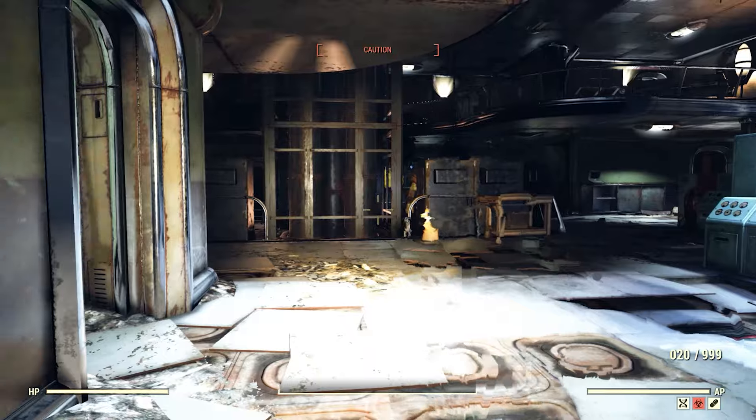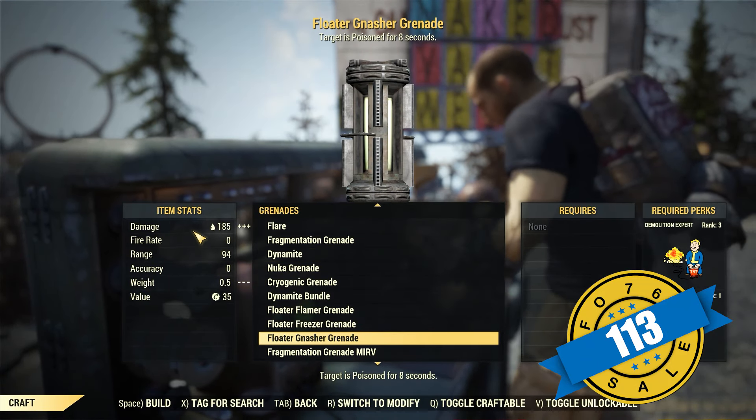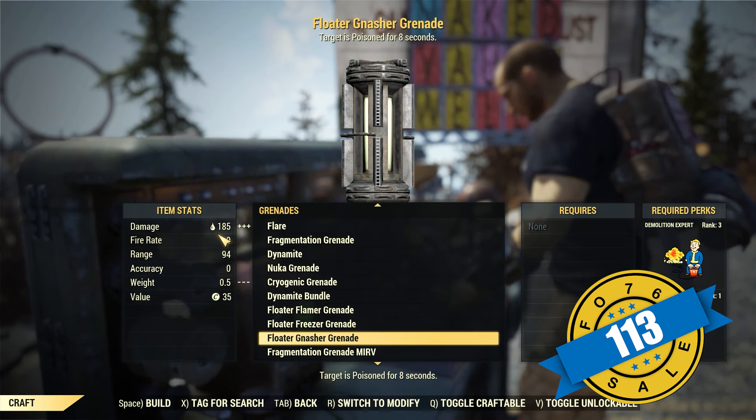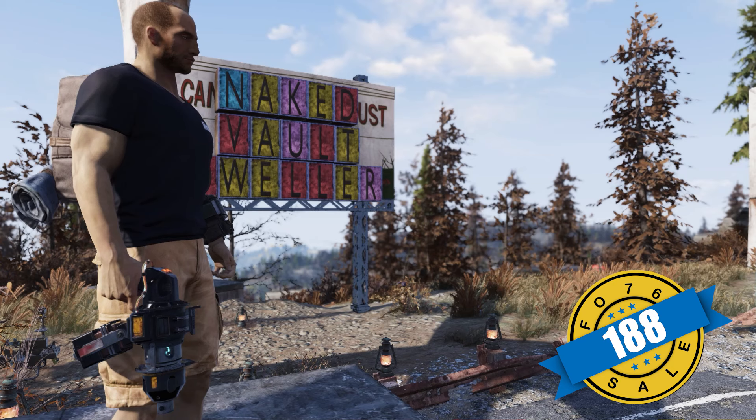While she's at the Crater, she's going to have the plans for the Dynamite — they sell for $75. The Floater Nasher Grenade sells for $113. The plans for Gow's Pistol sell for $188 gold bullion.